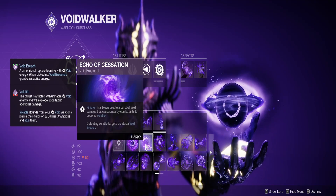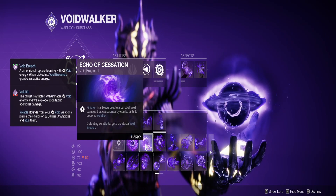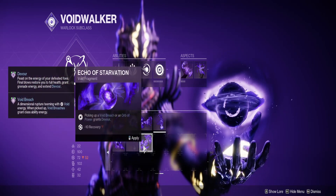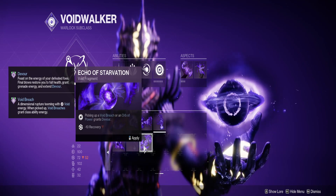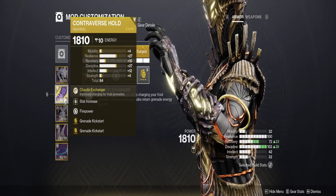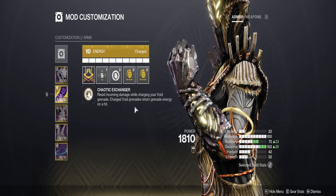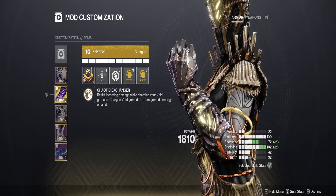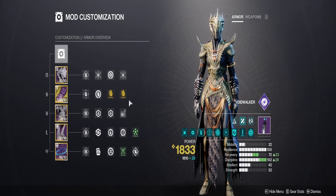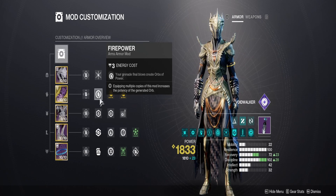If you want to run something different, Echo of Cessation makes everything volatile around you for more damage. You can also run Echo of Starvation — picking up void breaches and orbs of power gives you Devour. Controverse Hold allows charging grenades to give 25% damage reduction and returns grenade energy on hit, so your grenades are basically up all the time. Using grenade spam with Firepower is where all your orbs will come from.